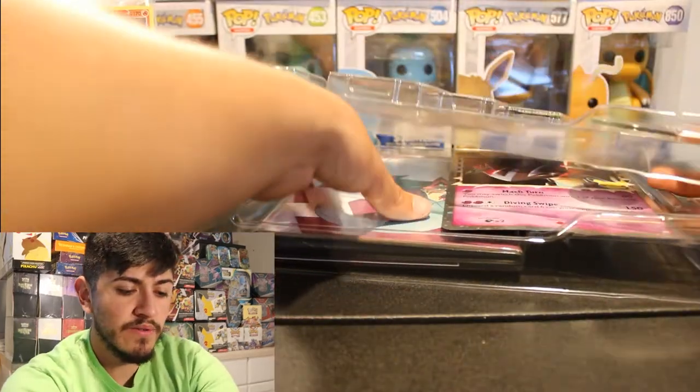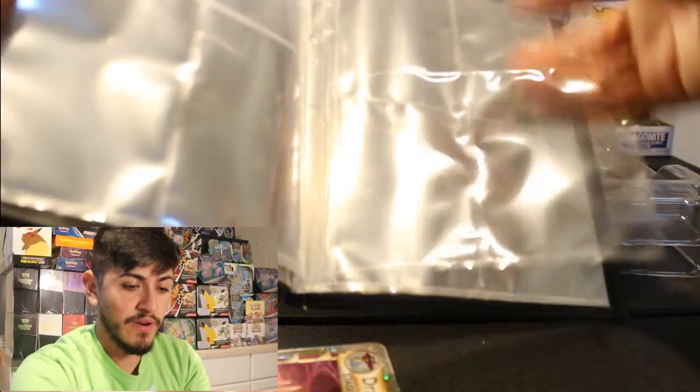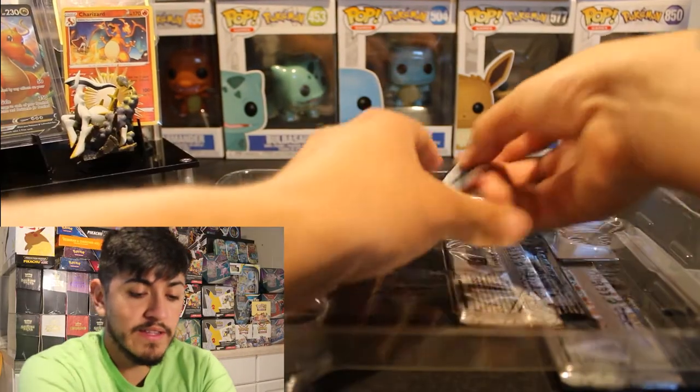It also comes with a notebook where you can store your cards. It doesn't look like you can store the big ones, but the kids store about four cards on each sleeve. That's honestly pretty neat. And it has all the energies on the side of the book.